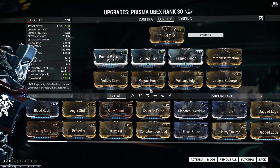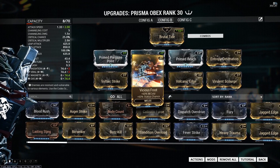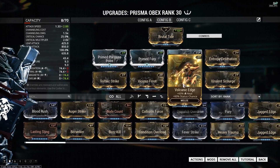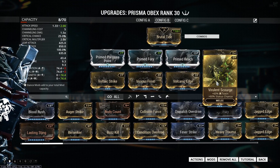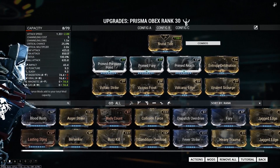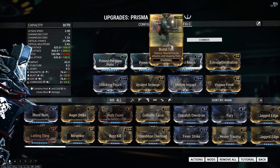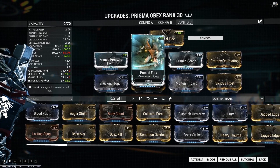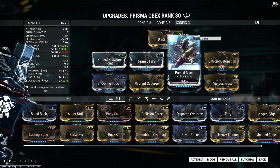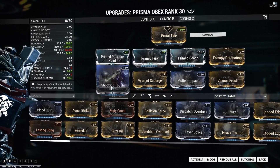The second build is a little different — I went Primed Fury and Primed Reach instead of a more traditional crit build. I also added Entropy Detonation, which is the new scaling damage mod from Cephalon Suda. Basically, when you perform lethal grounded attacks, enemies take an additional 20% damage on top of a thousand blast damage. It's an interesting mod — I figured I'd squeeze it on one of these builds just for fun.